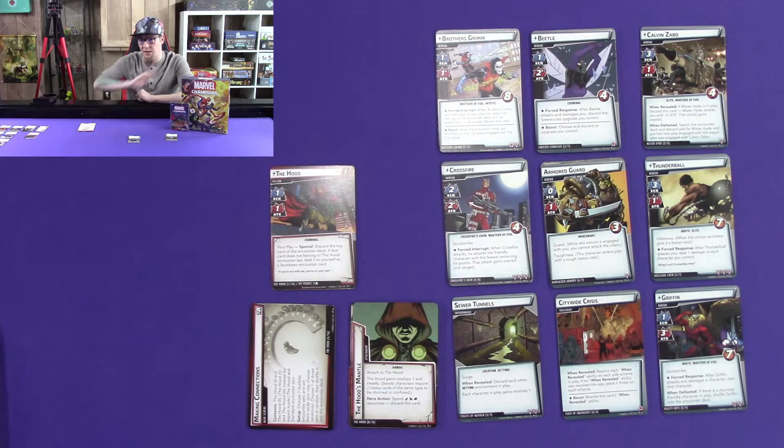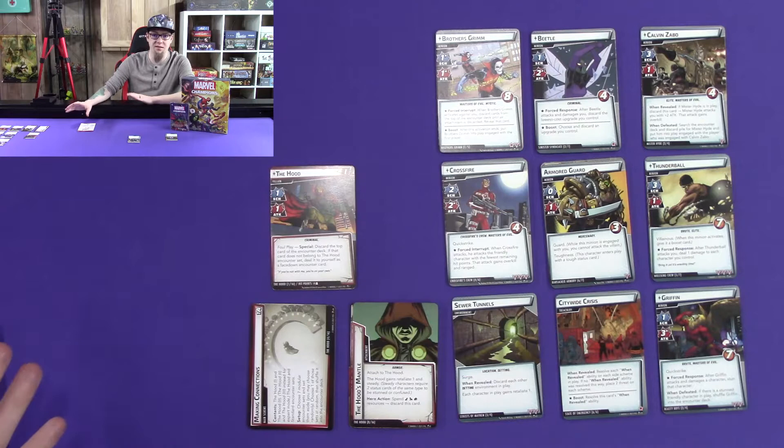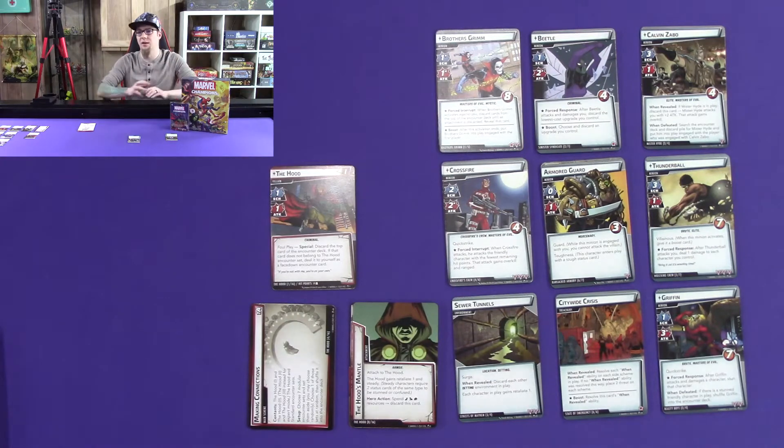This is one that I know nothing about. I'm able to gather enough from having played it on kind of what The Hood is — it's like the mastermind trying to get all the major villain organizations to work together. And that is exactly what they do here. As you can see, there are nine different modular sets, which is absolutely fantastic to bring into Marvel Champions — just way more variety.